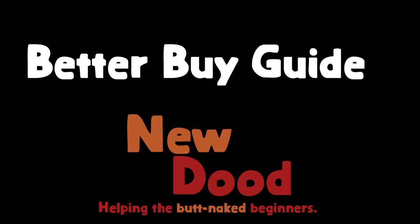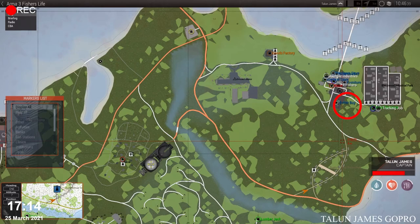Hey everybody, this is Taylor and James' New Dude. Today we're going to be bringing you a quick video on how to do the Better Buy job. The Better Buy job is located over here in the middle of the map — you can see it there in red.